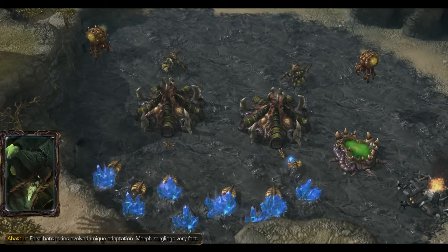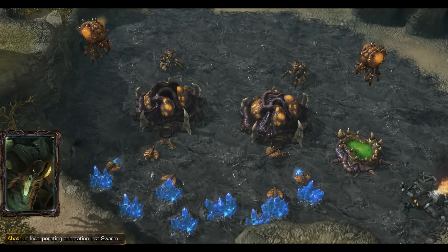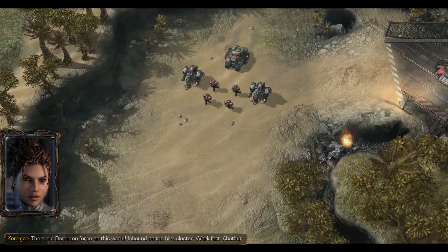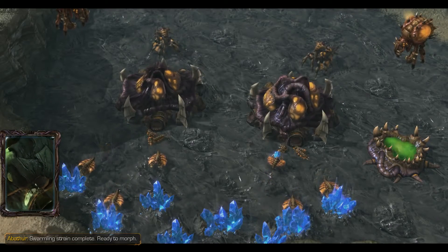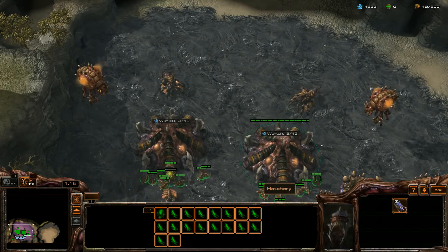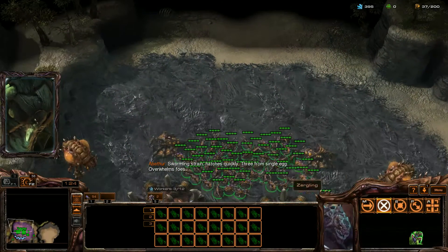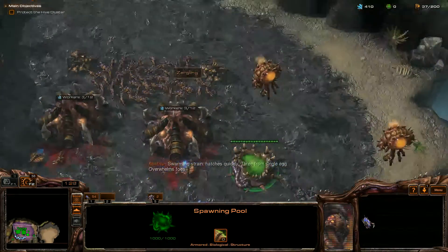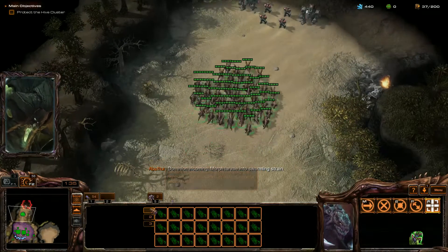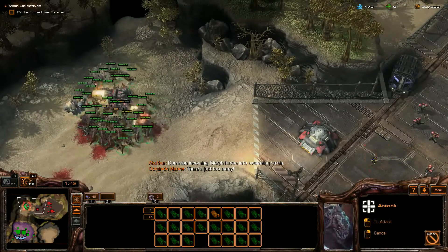Morph Zerglings very fast. I'm taking control of the hive cluster right now. Incorporating adaptation into swarm. There's a Dominion force on this world inbound on the hive cluster. Work fast, Abathur. Swarmling strain complete, ready to morph. I don't think he comprehends being told to work fast. Hatches quickly - three from single egg, overwhelms foes. That sounds amazing! Hatching almost instantly and giving three per egg. Dominion incoming. Morph larva into Swarmling strain. There's just too many. My metabolic boost.